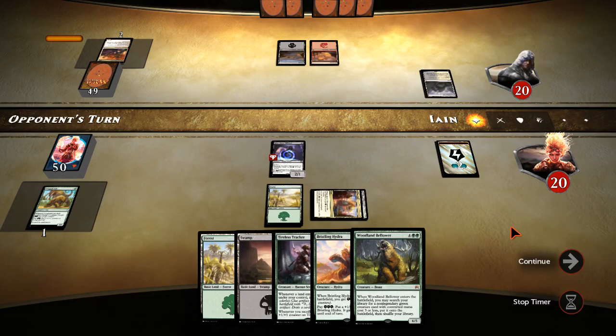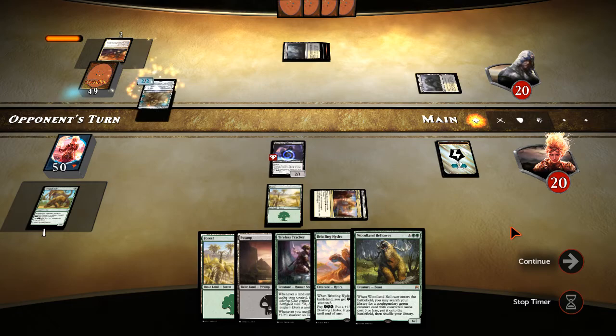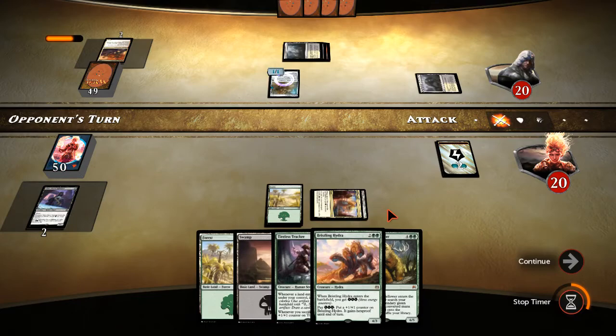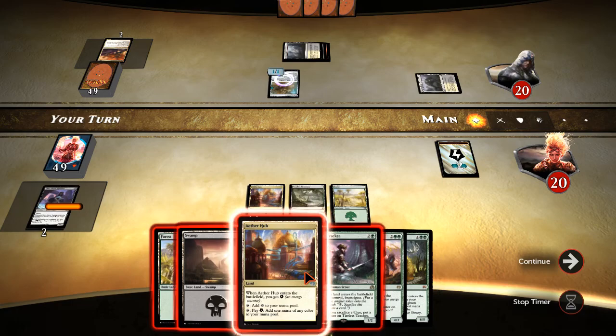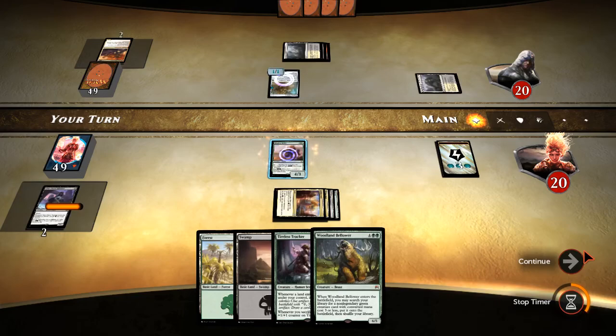I hate losing a Siphoner that way. Credit to my opponent — they were passing the turn quickly enough that they didn't clue us off to the Ballista in hand. They weren't being obvious about it like when people sit there with a tap land not passing the turn. Another Hub — that gets us to three energy, so we can double pump the Hydra. Hydra will probably be a big pain in the butt from this position unless he has Oath of Liliana.